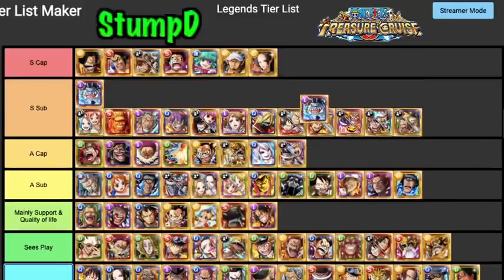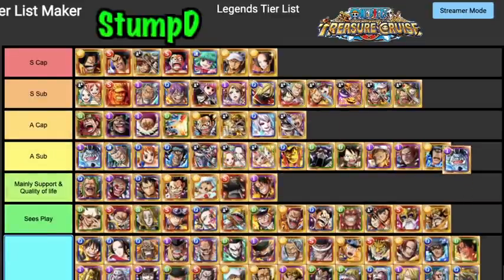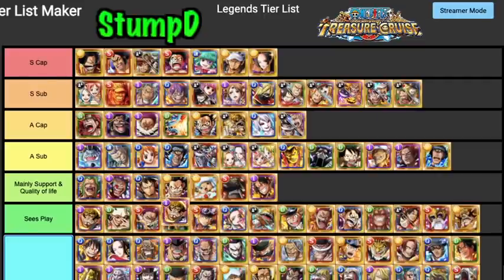Jimbe — I want to put him as S Tier Sub but there are a lot of rare recruits that do what he does better now. I'm going to drop him into A Tier Sub. He's still really good: five turns of damage reduction, defense up removal, and a full board of orbs for fighters. He still sees a lot of play, but most of the time when I run defense removal I want all three on threshold. He's definitely an A Tier Sub.